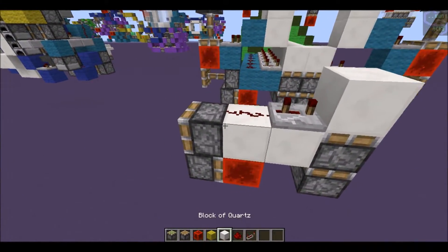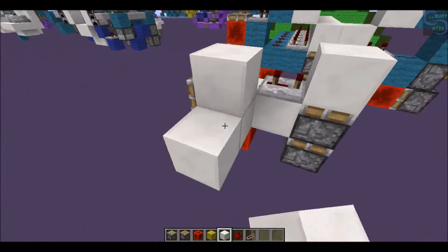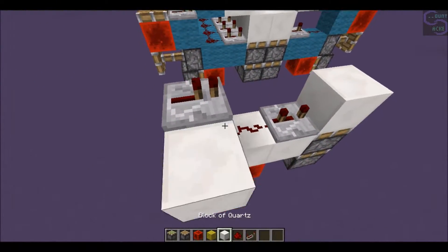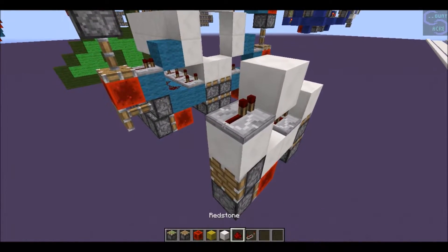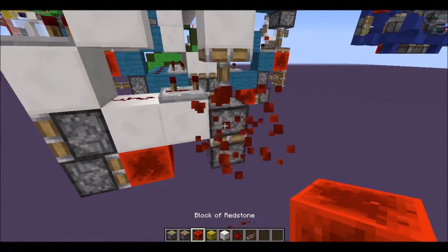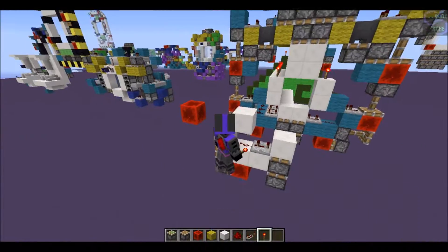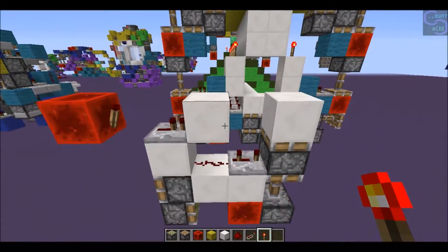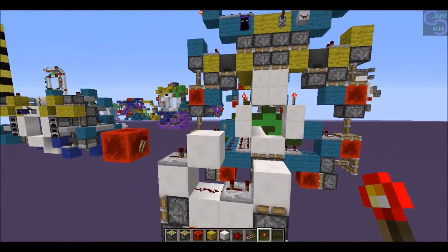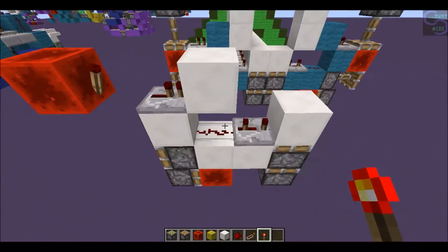So here's our little circuit for the double. If you give this circuit a one tick pulse, it does the double extension. But if you give it another one tick pulse, it does the retraction. Which is a very nice thing.